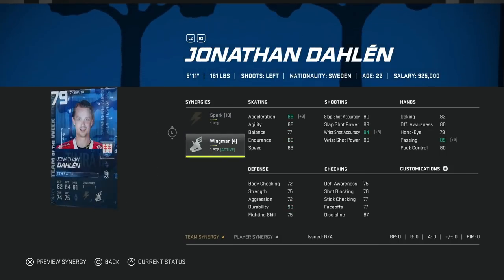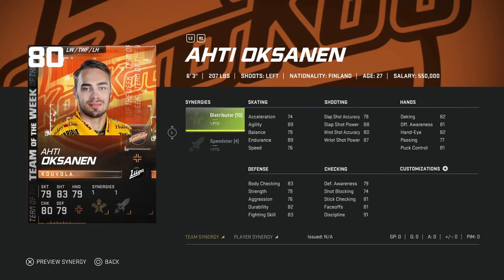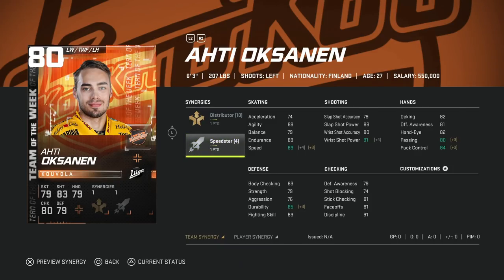The 79 Jonathan Dahlén with Spark and Wingman — you might use him for synergies, but speed is only 86 with Distributor, so pass. The 81 Dennis Malgin with Thief and Speedster — Speedster makes him a bit more relevant since speed can get to 92. Maybe if you're just starting the game this could be a decent cheap card since speed is important early on. And lastly the 80 Otti Oксanin with Distributor and Speedster — everything else is just way too low, so hard pass, great synergy combo but no chance.